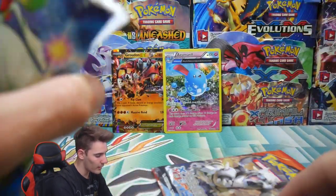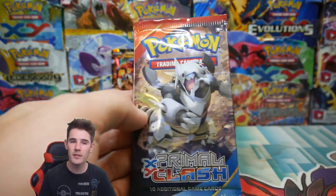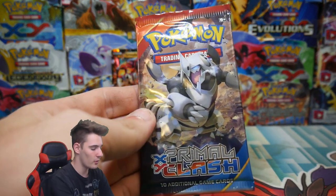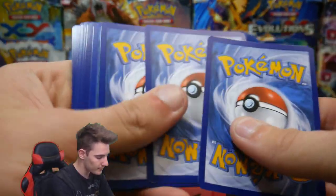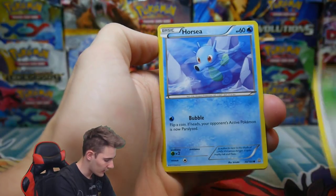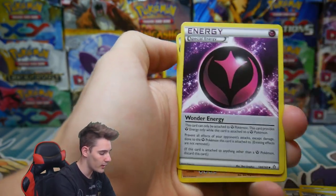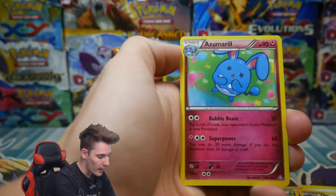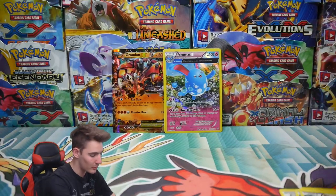Last pack — we are still gunning for that full art. Mega Aggron pack. Leave your opinions in the comment section below and I will be sure to reply to most of them. There's a code card. We have a Spinarak, Horsea, a Skiddo, Tangela, a Trico, Seedra, a Wonder Energy, a Rhydon, Kyogre Spirit Link, and an Azumarill. So we got a double Azumarill on the last couple of packs — that is actually pretty cool.